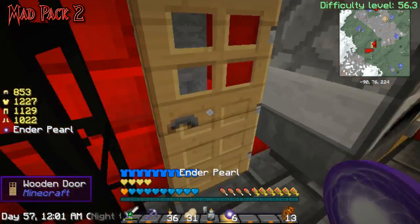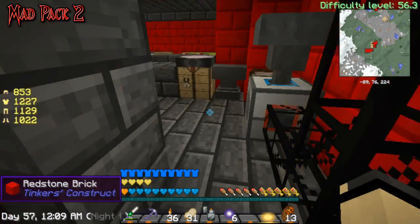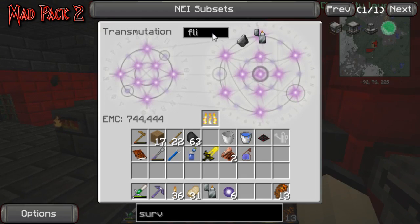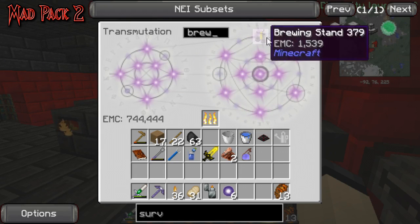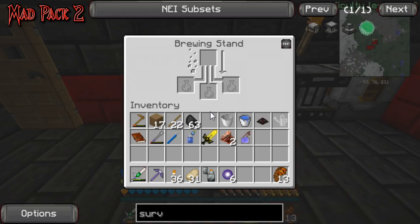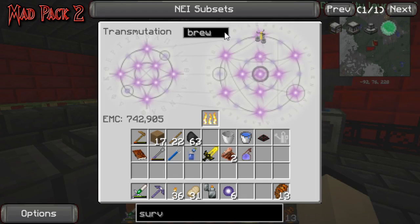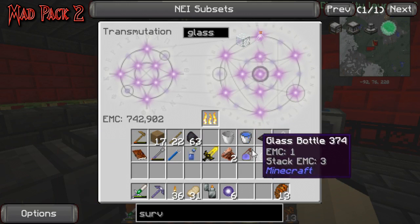I need flint and steel — we are going to go into the nether. I may regret this but I want to make fire resistance potions. I need to get a brewing stand set up and some glass. I have some already. I'll be right back guys — I'm going to make some potions for the nether, so I'll be right back.